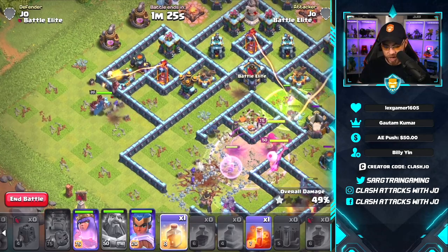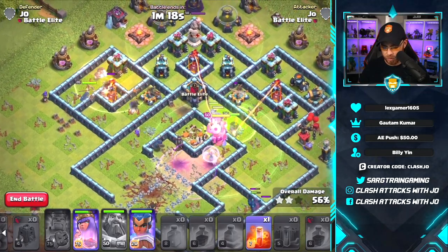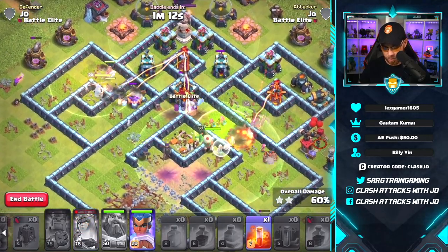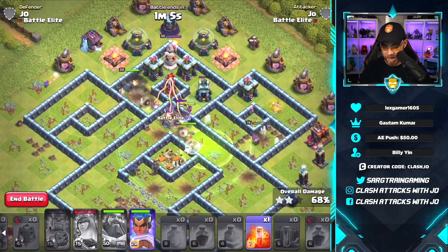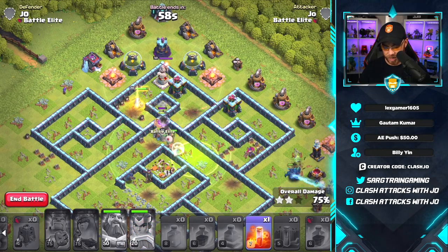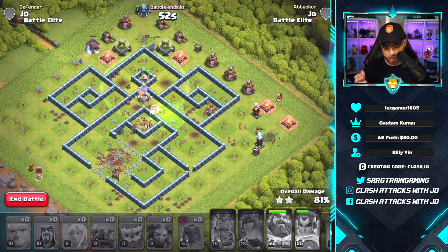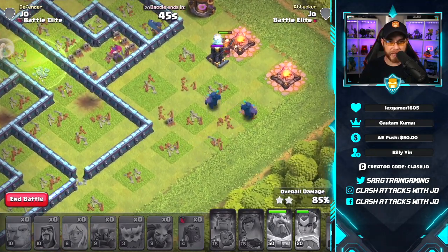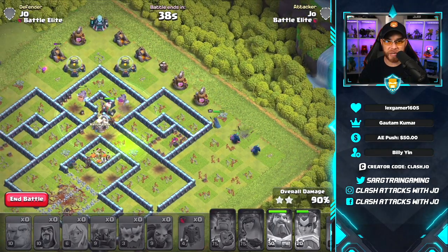We drop a rage spell on the queen and our hog riders are released from the siege barracks. With the Royal Champion and a heal spell supporting the hogs, we push through. There are bomb towers and a multi-target inferno to deal with. The queen clears the single target and Royal Champion handles the final defenses — the archer tower and wizard tower go down. These PEKKAs look really good and resemble the Super PEKKA from the Builder's Hall.